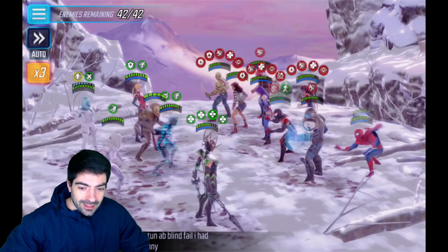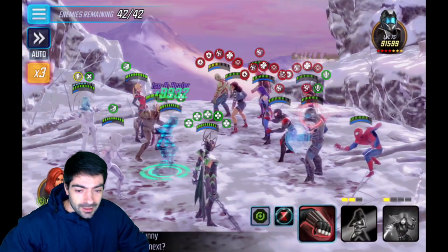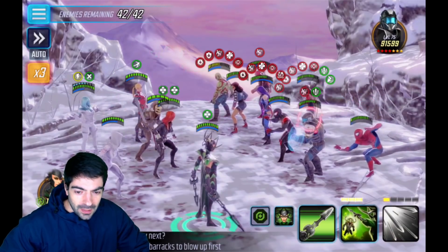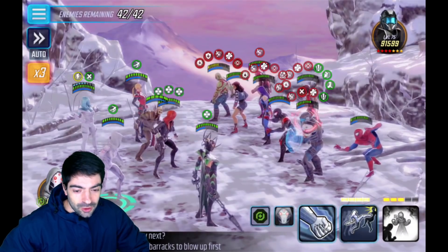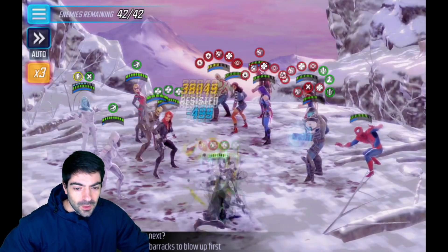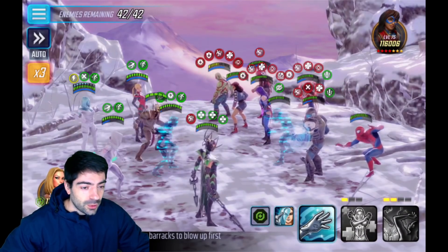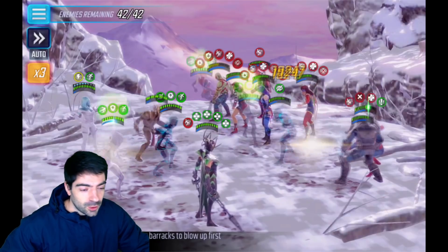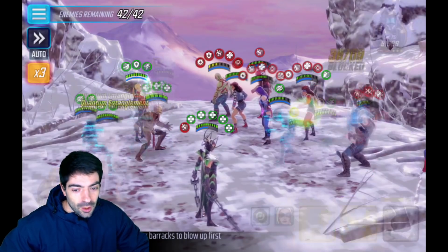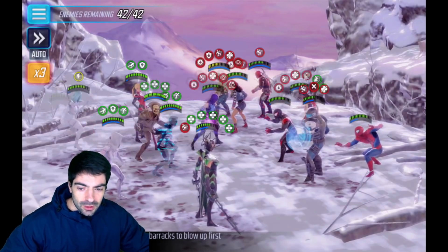We already have several characters with blind — not just one turn of blind, but two turns of blind — and that's going to be very important. We are facing one Miss Marvel, one Psylocke, one Drax, one Shield Security, and many other annoying characters. The most important character you need to have under control is Psylocke, because you don't want her to use her ultimate and throw all the negative effects you're applying back onto you.